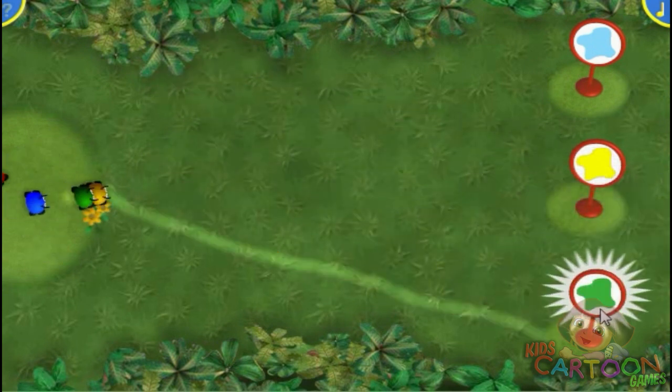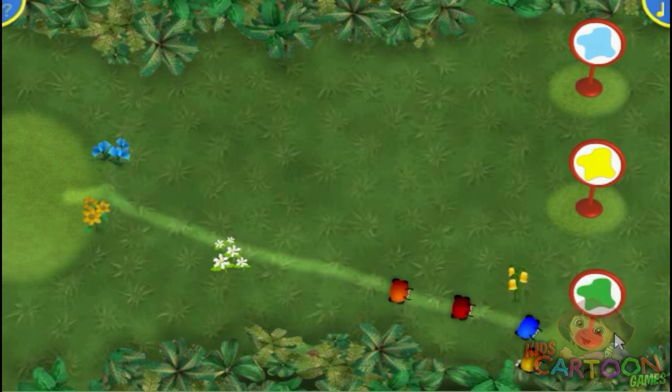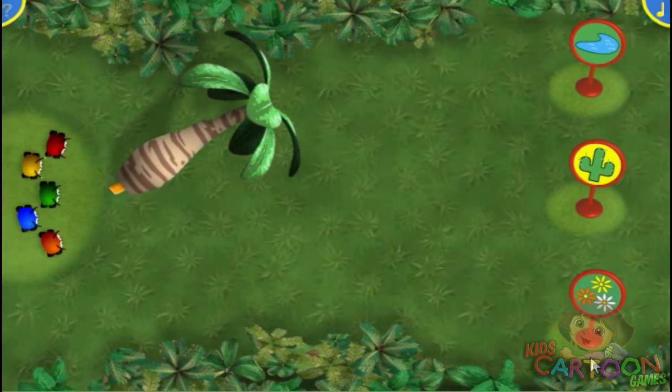That's it! A perfect path! Well done! You helped the Beetle Bugs get to the green sign. Remember, you can draw your path as swirly, curly and crazy as you like.